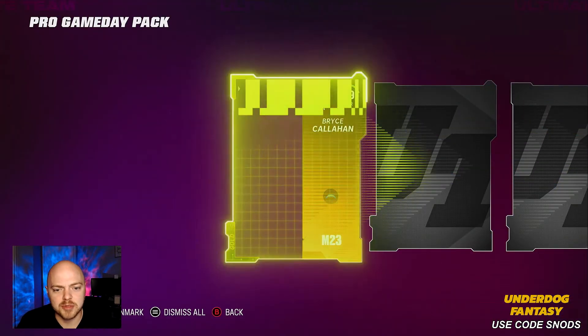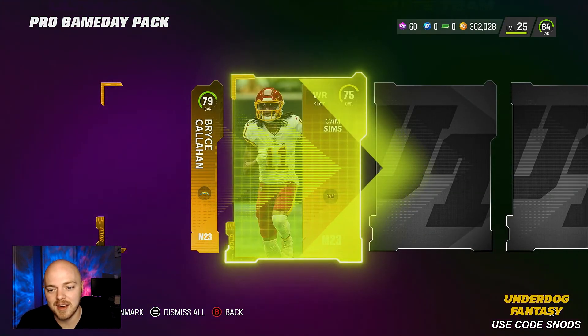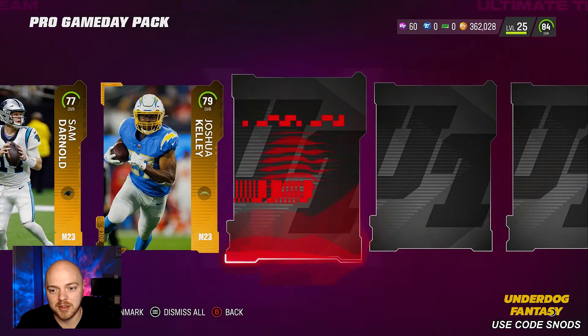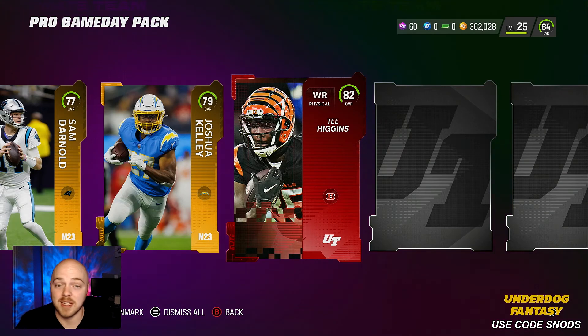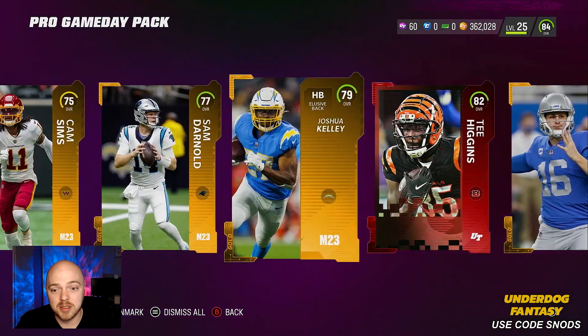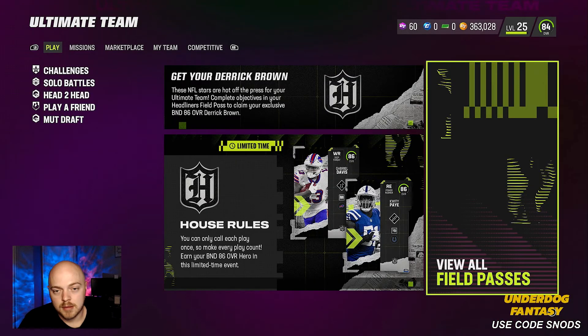Pro game day pack, let's rip it. I will switch back to next gen after I pull this pack. We got a 79 Bryce Callahan, another gold Sam Darnold, another gold, an elite — and it's 82 overall Tee Higgins, we'll take that! Free coins for us here, a bunch of pretty high golds and a nice little 82 overall Tee Higgins. All right, let's get back into the next gen version of the game.